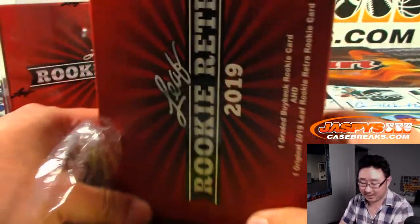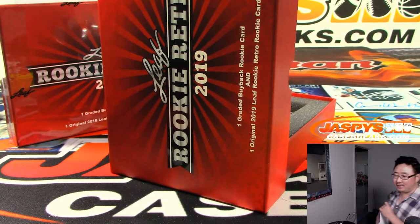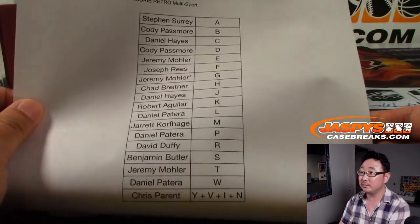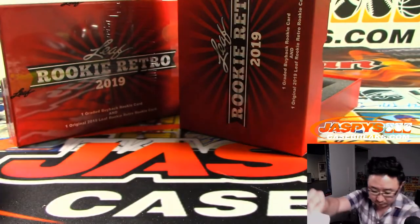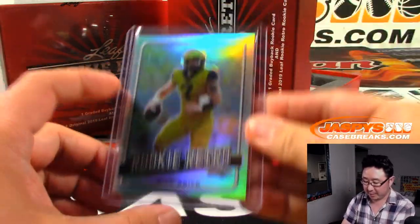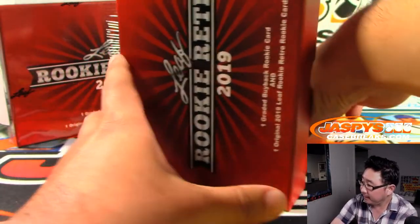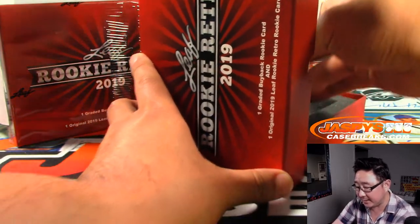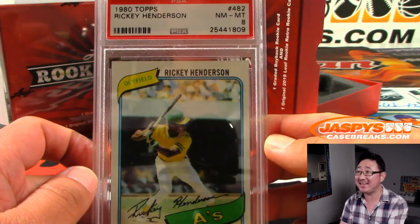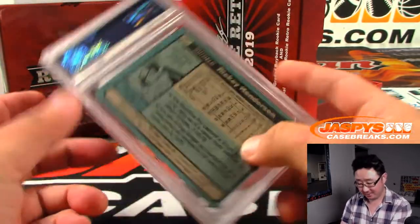First letter of their last names — Abdul-Jabbar is A. Carl Anthony Towns, his last name is T. We've got Rookie Retro, Will Greer — that's for letter G, Jeremy 33. And your graded card is a PSA 8, 1980 Topps Ricky Henderson PSA 8 — H. That's Chad with H.